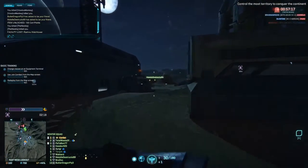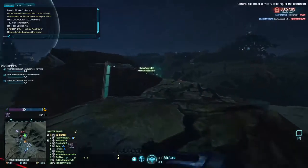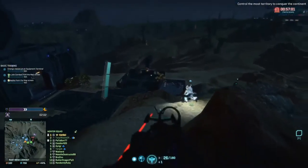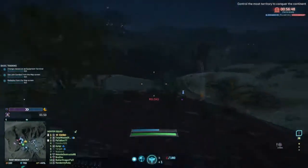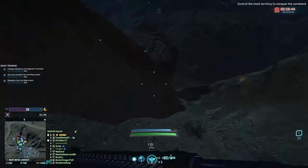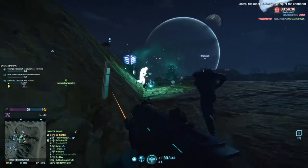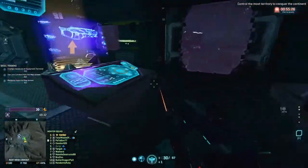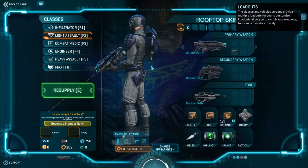We joined the game and were apparently behind, but turned things around quickly. Each class has an F-key ability: Combat Medic has group healing, Heavy Assault has an extra shield, Engineer can place a turret, and Infiltrator can cloak — but you can't shoot while cloaked. You can change classes at equipment terminals by pressing E.